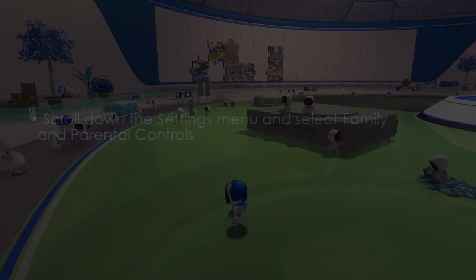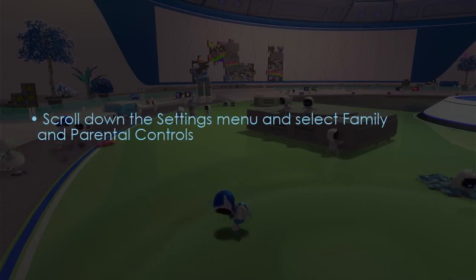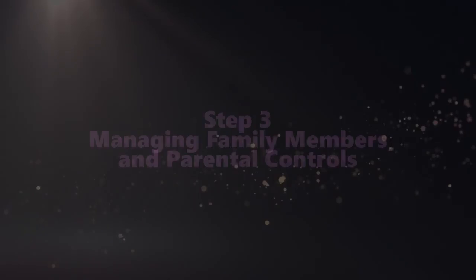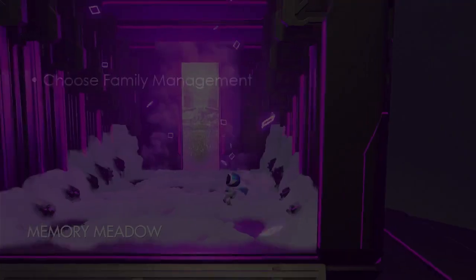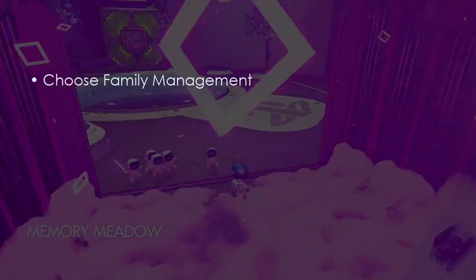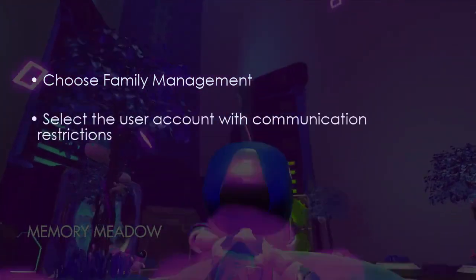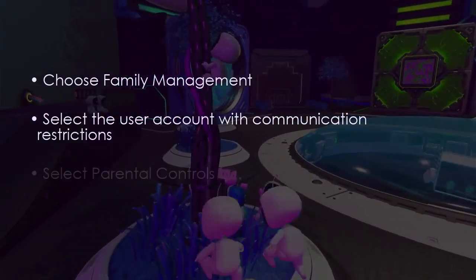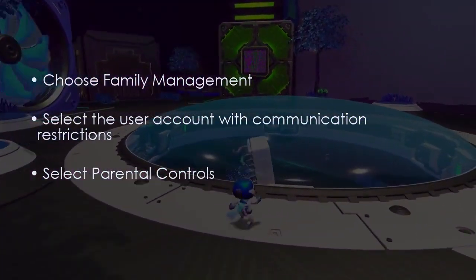Next, from the Settings menu, scroll down and select 'Family and Parental Controls'. Then choose 'Family Management', select the user account that has the communication restrictions, and then select 'Parental Controls'.